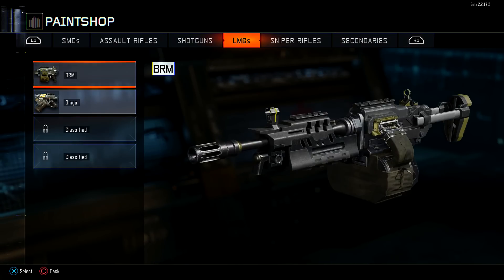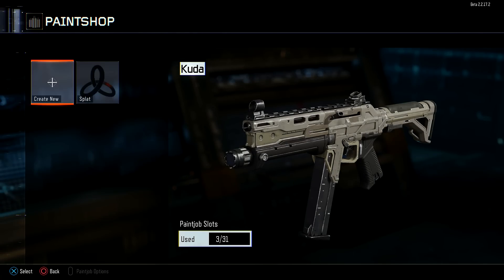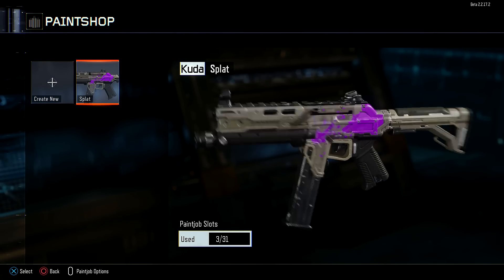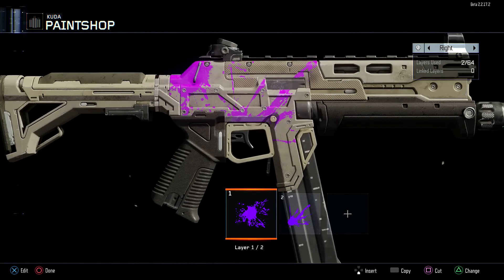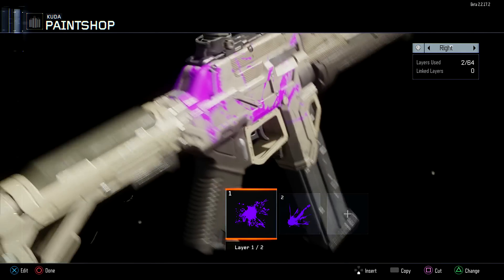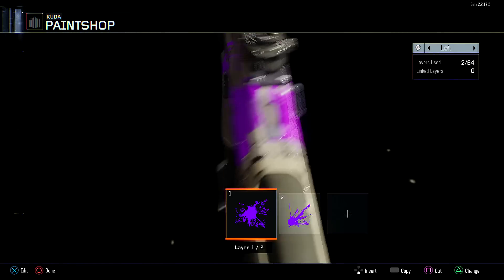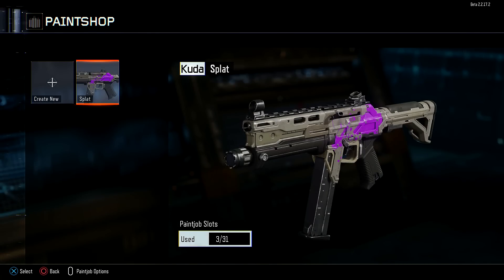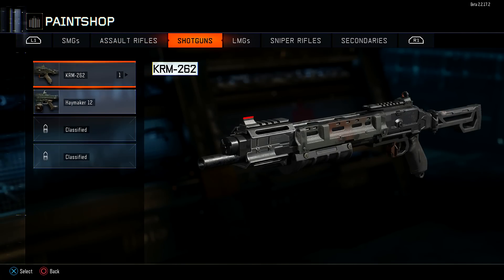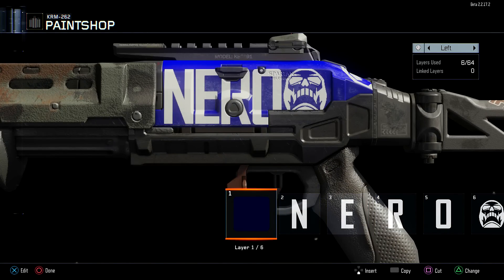I just wish that somehow we had camos actually unlocked here in the beta so we could mess around with this a little bit. Even just give us two camos - woodland, desert - just to allow us to customize them with the paint shop and actually see what people can come up with. From what I've seen and from talking to people on Twitter, I don't believe there are any camos for us to unlock in the beta, nor any challenges to unlock, so we'll have to see.